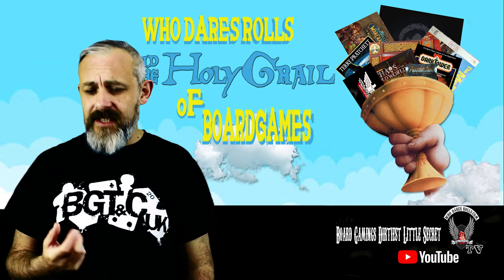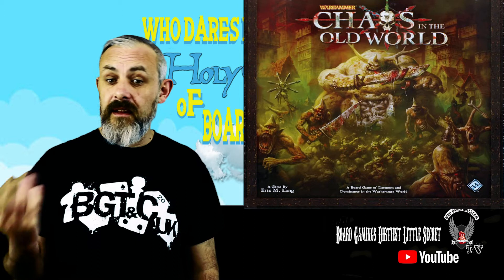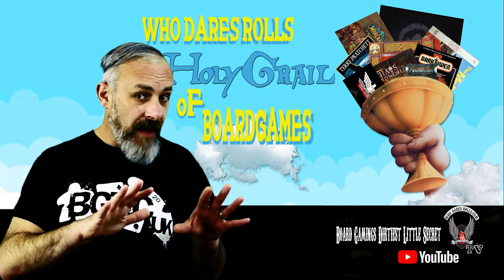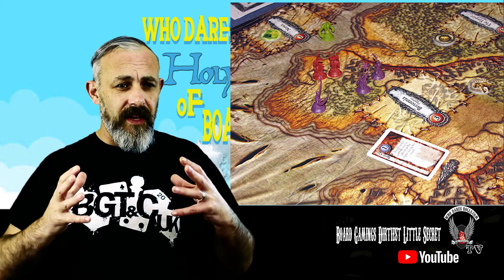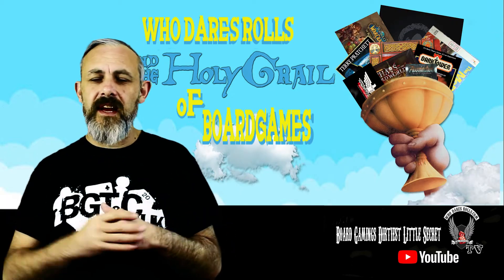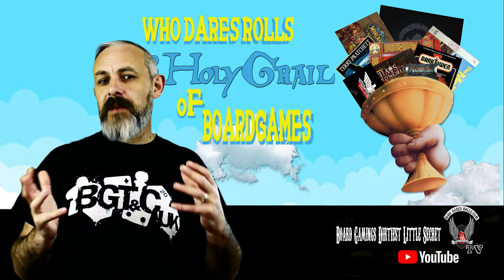Another one on there is a great one from Eric Lang — Chaos in the Old World. Came from FFG, about 10 or so years ago, during the period when they had the Warhammer license. They also produced Forbidden Stars, which is on many people's grail lists. But early on there was Chaos in the Old World with its expansion that added the Skaven. It's essentially a Dudes on the Map area control thing — looking at it now, it's very much the meat and gristle of a lot of Lang's subsequent games, especially his work with Cool Miniature like Blood Rage.